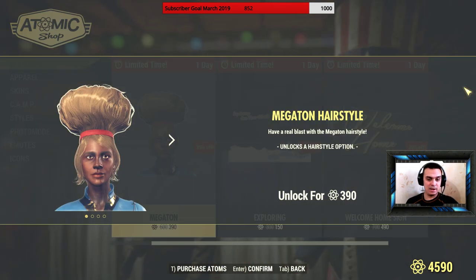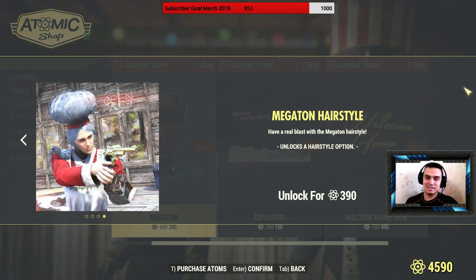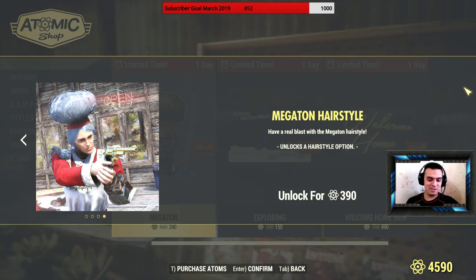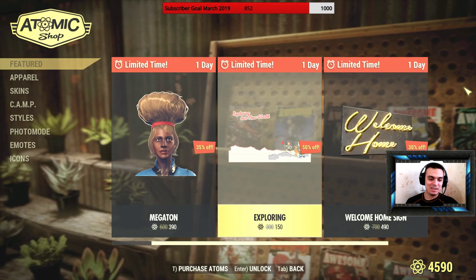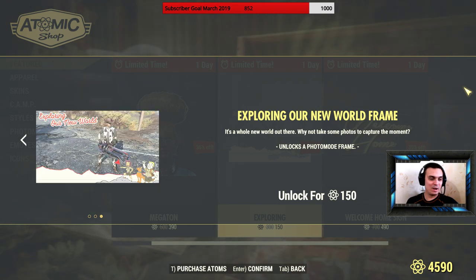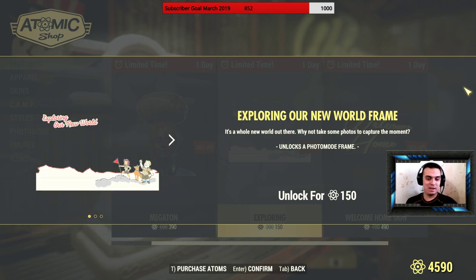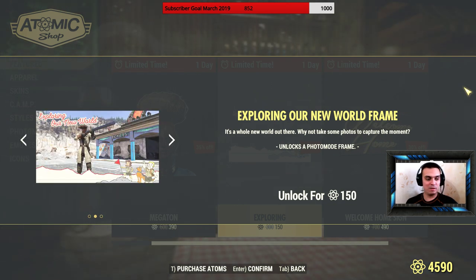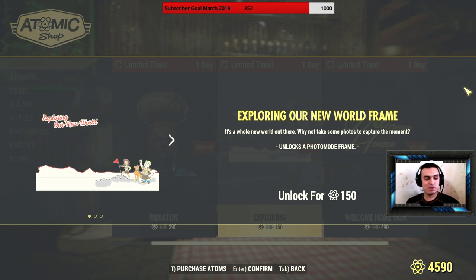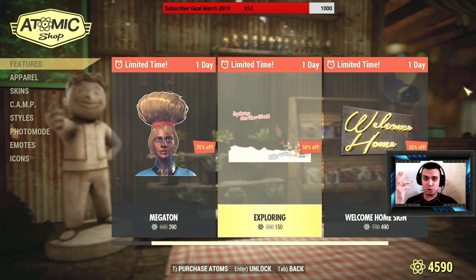The first one we're looking at is the Megaton hairstyle, and for 400 caps there's no way I'm buying this. The overlay picture is cool, but you don't usually use it a lot. I think 450 is a fair price for the overlay picture.